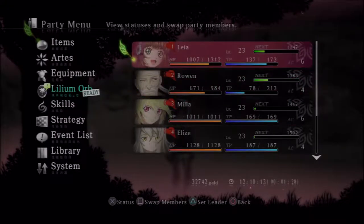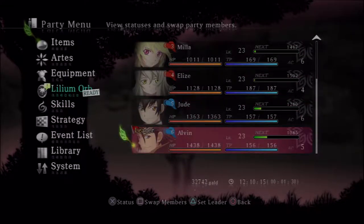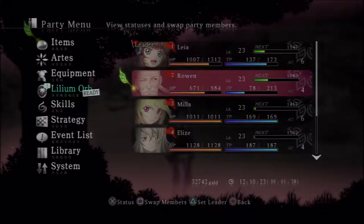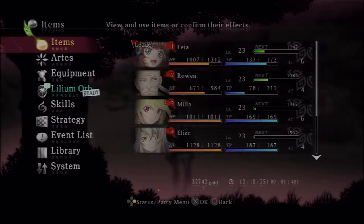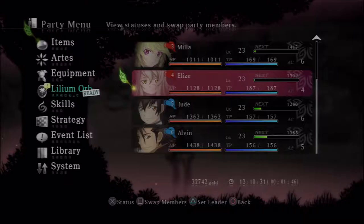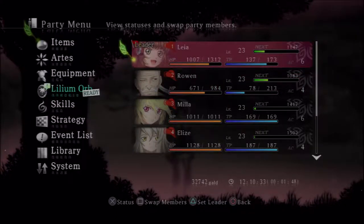This is an RPG so you have about 6 characters in your party and you can set any of them to be the leader, which puts them out in front, but that doesn't necessarily mean they'll be in battle. Your first 4 in your slots are the ones you use in battle, and then the other 2 still gain experience. I'm going to put Leia back in the front just because she's our newest party member.